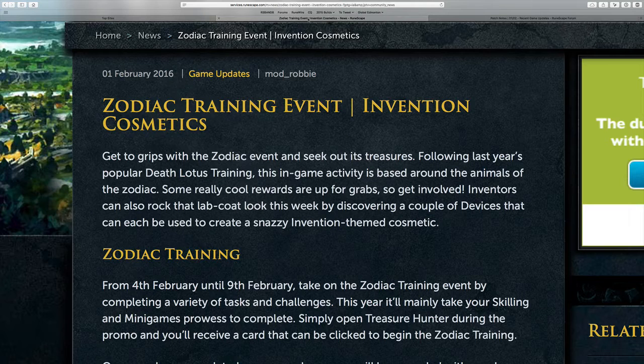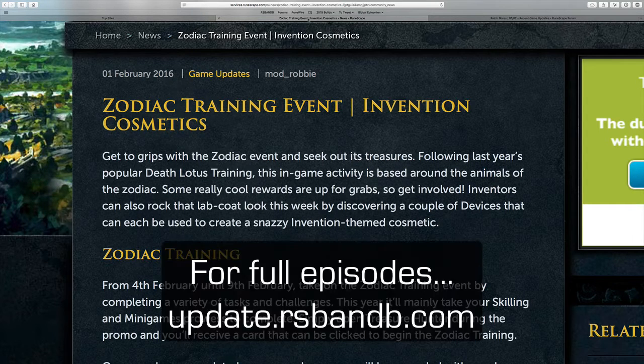But before that, just a reminder that this past weekend we released our podcast on invention. You can find that at update.rsbnb.com. We went into the best way of training it, as well as some of the broken mechanics that were patched earlier in the week, and we also discovered the rationale — or at least what we think is the rationale — behind the updated experience curve. So be sure to give that a listen if you're just getting started with invention.